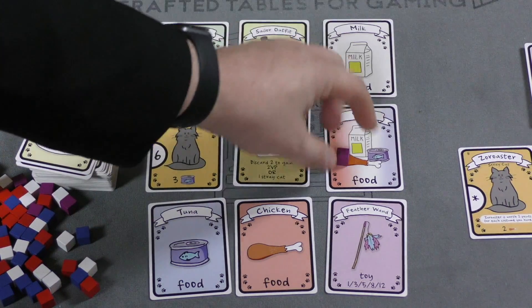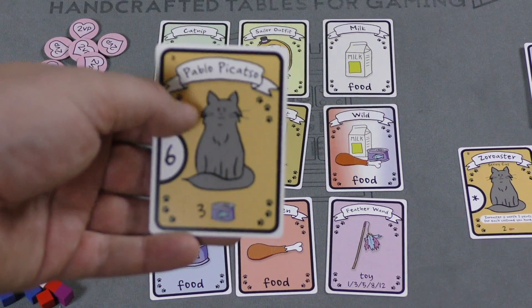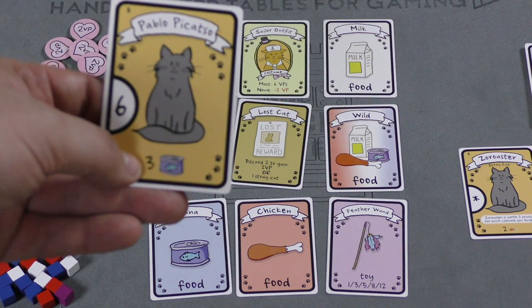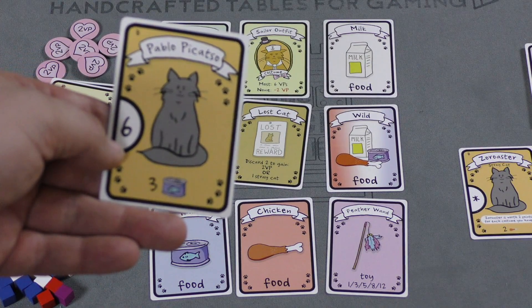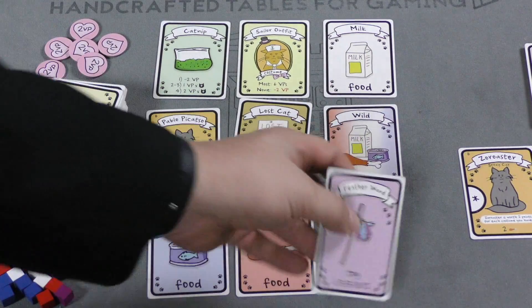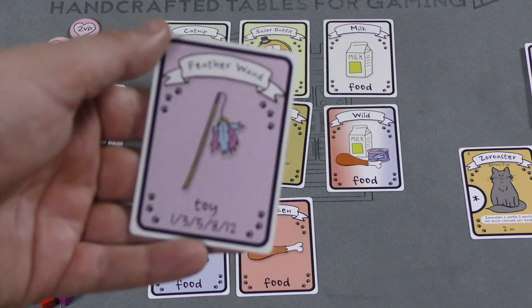We've got tuna, chicken, milk, and a wild food type. If you take a cat, you put that cat in front of you and you need to feed that cat by the end of the game. For example, this one needs three tuna to be fed - if fed, it's worth six points. If you don't feed them, all unfed cats are worth minus two points.